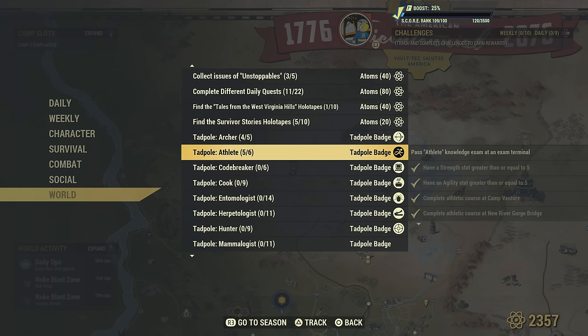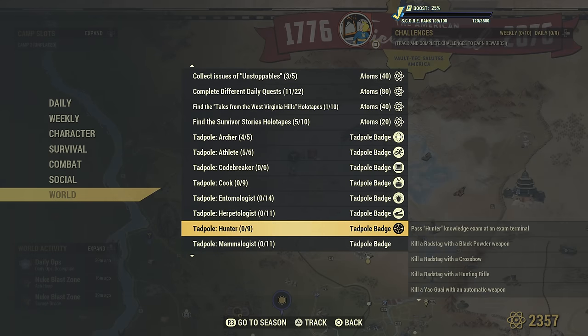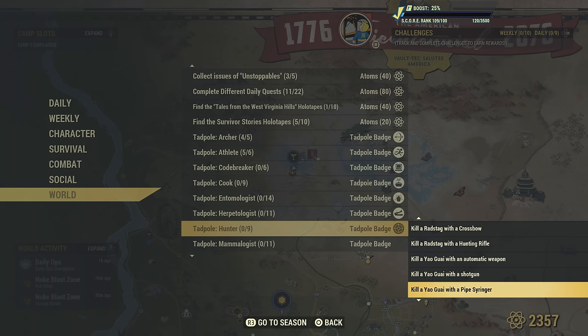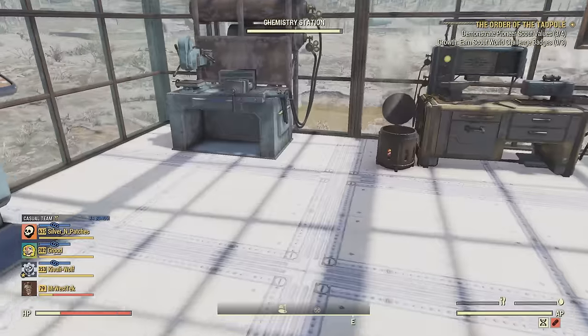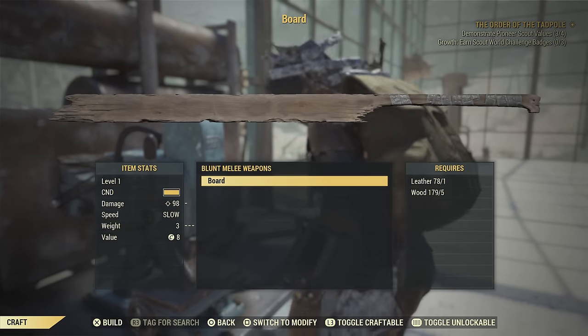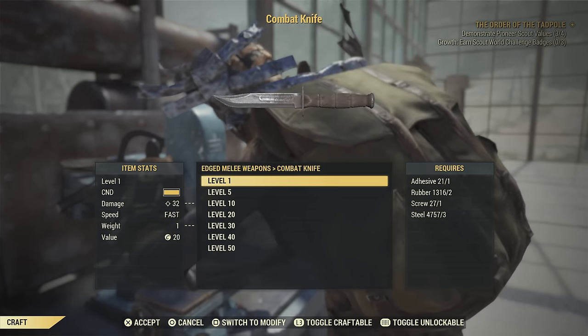And as you can see, we are done the Athlete exam now. So now we're going to get into Hunter — this is probably the hardest challenge. That is to kill a Yao Guai with a pipe syringer. I highly recommend you get the marsupial serum — I will link in the description a video showing you serums and how to get them, because it will help you jump and keep you alive while you're shooting this bear.